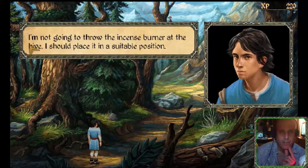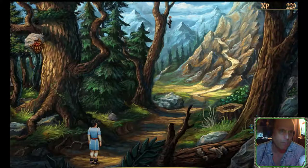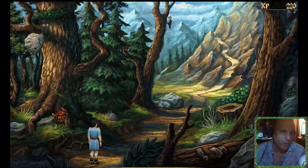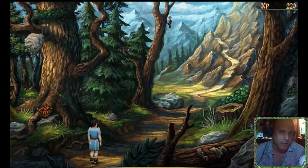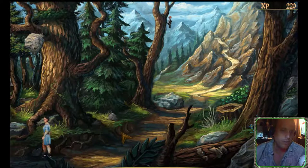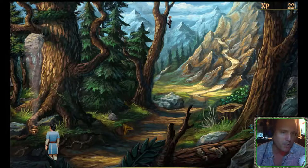I'm not going to throw the incense burner at the hive - I should place it in a suitable position. Let's put it right next to here. Can't use it there. How about here? On the rock? Oak tree? Embankment? Of course - now you wasps can skedaddle.